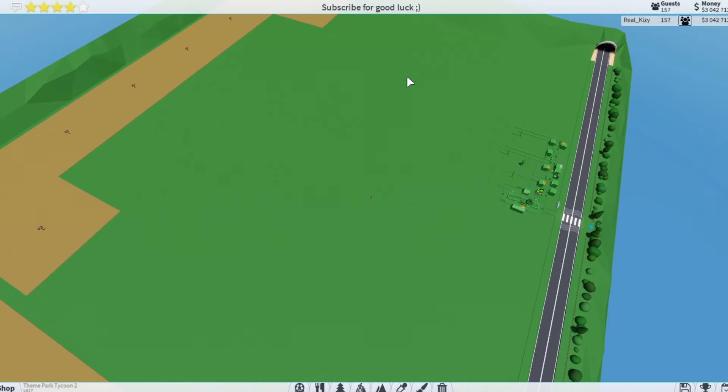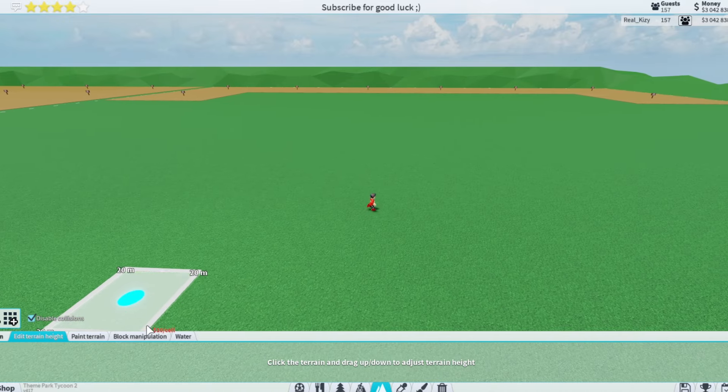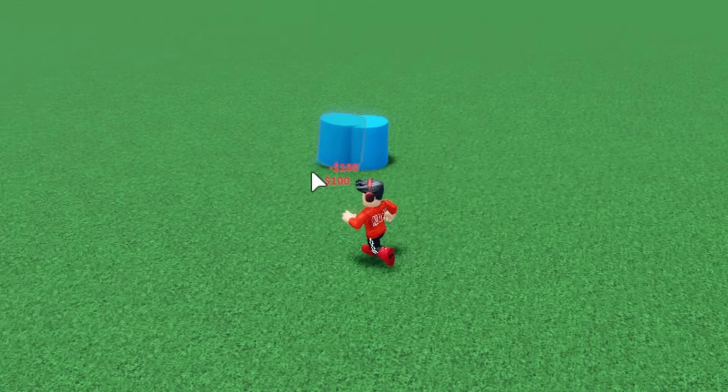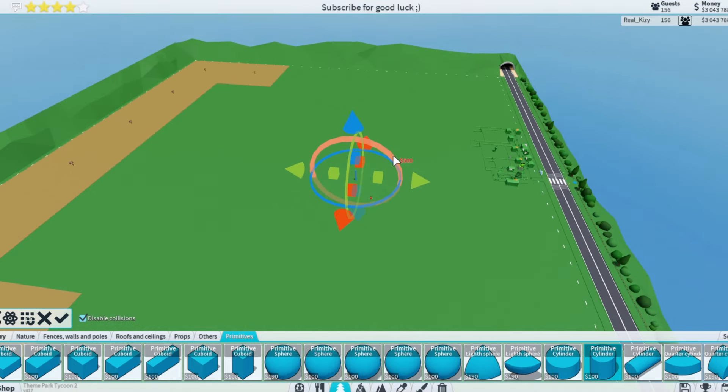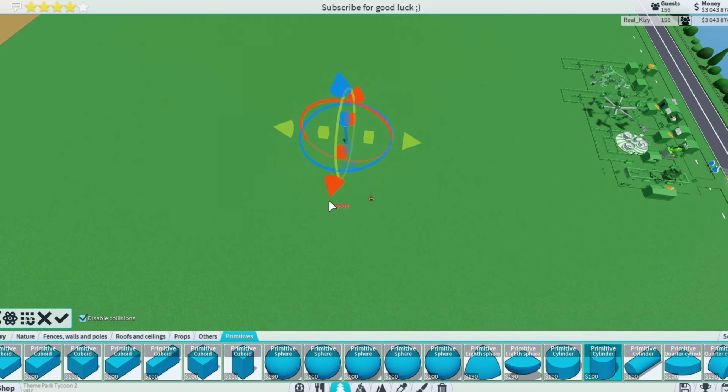I'm also not just going to be building the coaster but the station around it too. So we're gonna start with a humongous station. We're gonna use these poles because they look like poles, so it might work. The station is just like a really really big green station, so we're just gonna try to build this thing.